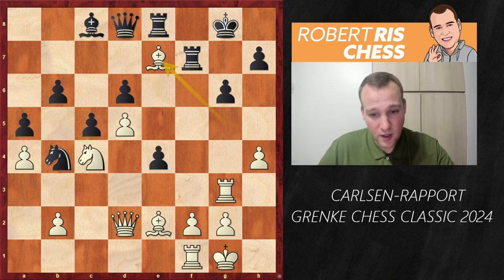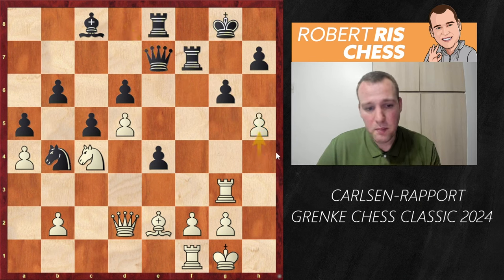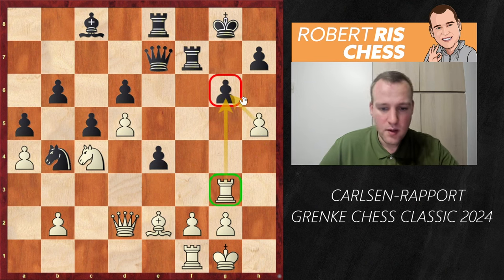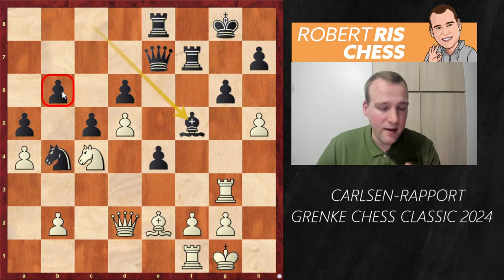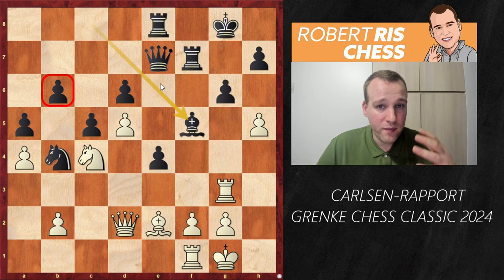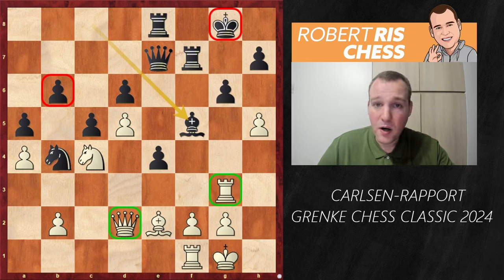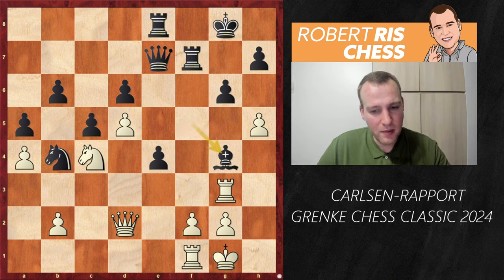If the queen goes to c7 to keep both pawns defended, it's a bit offside — white will continue with h5. That's the idea behind inserting Bg5 first. Black instead plays Be7, bishops get exchanged. White recaptures, and after queen takes e7, h5 is played next, increasing the pressure against the pawn on g6. Then Bf5 is played — the pawn on b6 hangs, but we're not interested in the pawn. It's about seizing the initiative with the better king position and piece configuration.